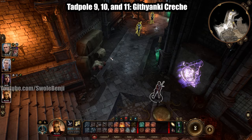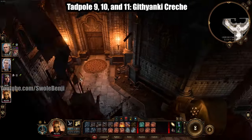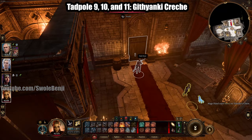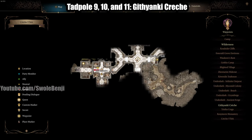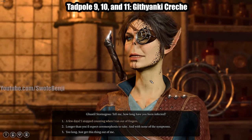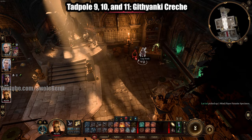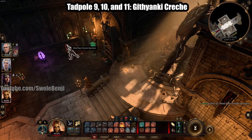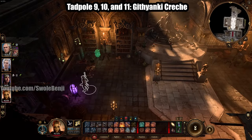Head west in the Crèche, then southwest through a door — that leads to the infirmary. Talk to the healer (Ghustil) and she'll leave the room. Grab the Mind Flayer parasite on the table, plus two more nearby. That's numbers nine, ten, and eleven — all the parasites in Act 1.